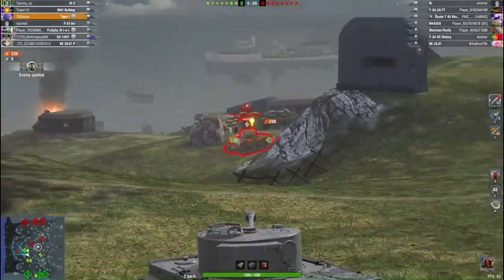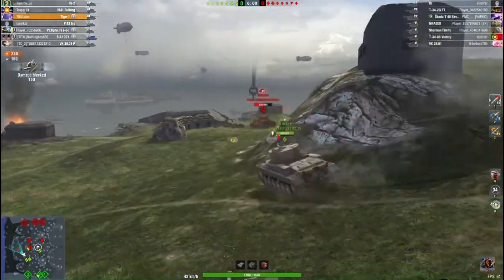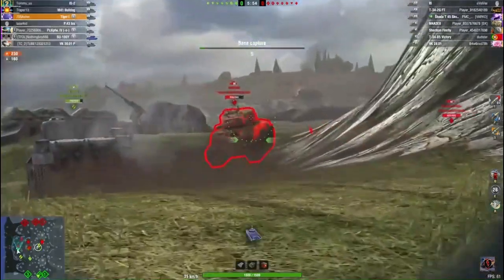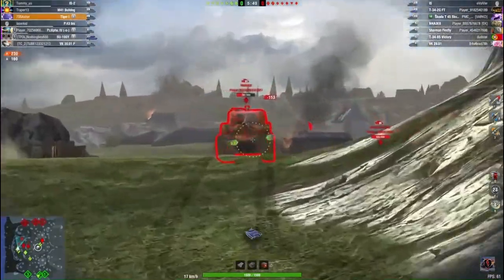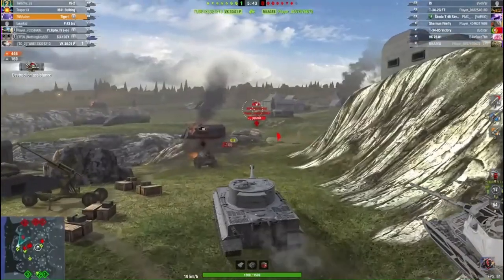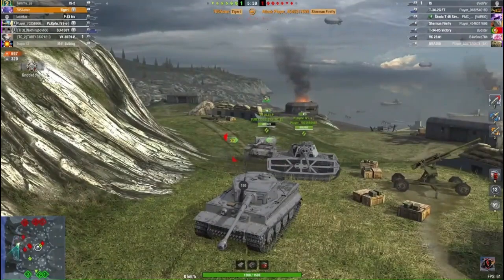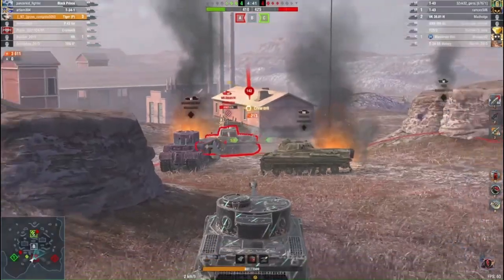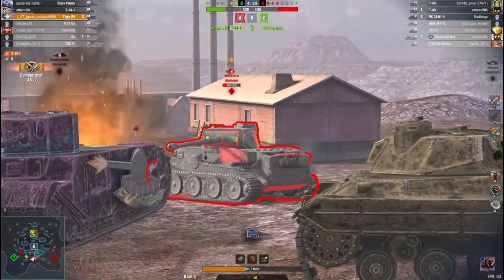If you drop to lower tiers like T7 and play the Tiger I, historically it was a heavy tank but in Blitz the Tiger I goes about 35–40 km/h, has a very accurate gun, and great penetration — it's basically a heavy medium tank and you need to play it as such. You can side scrape, go hull-down, face hug, and flank — it's diverse in its play style. Whereas the Tiger P is much more heavily armored and is played as a conventional heavy tank.